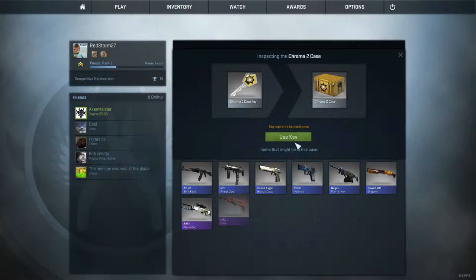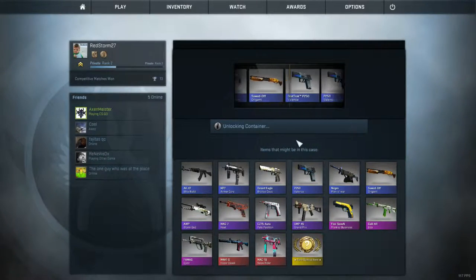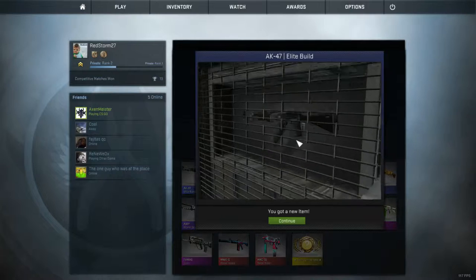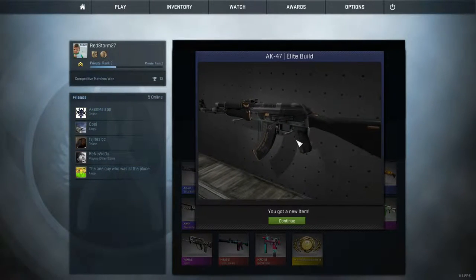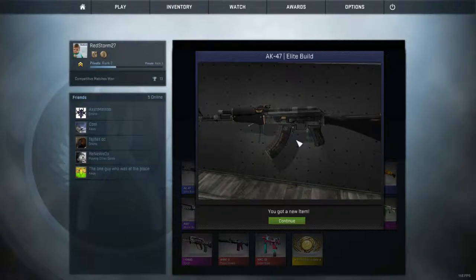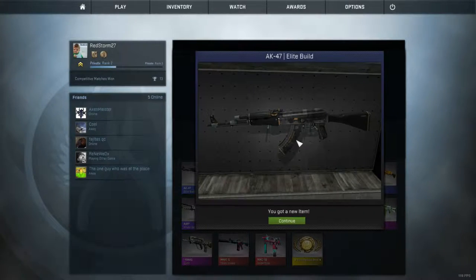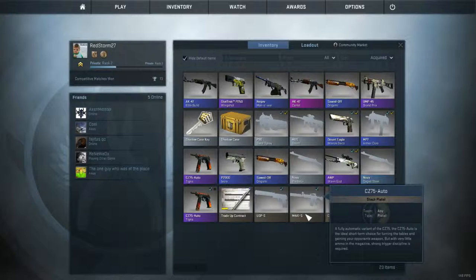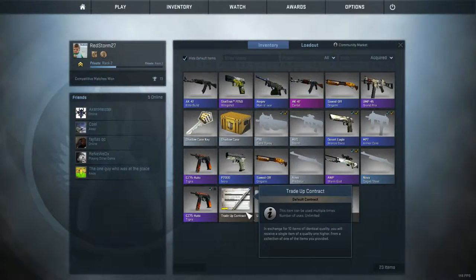Alright, back to the Chroma 2. Roll the dice, give me something cool. Okay okay okay, AK-47. Let's take a look — Elite Build, it's the black and orange. That's pretty sweet, that's probably what I'll use now actually. That's pretty dope, not too exciting but also not the coolest thing ever.